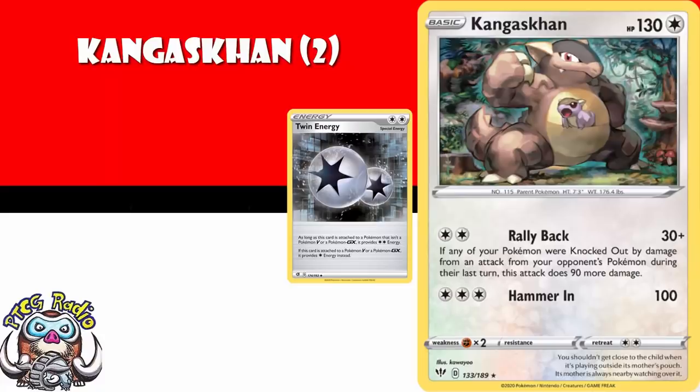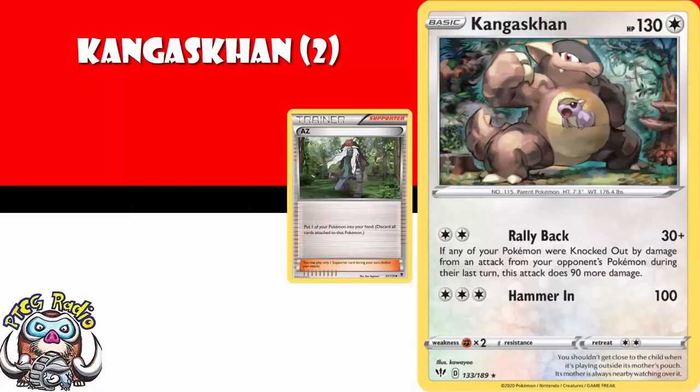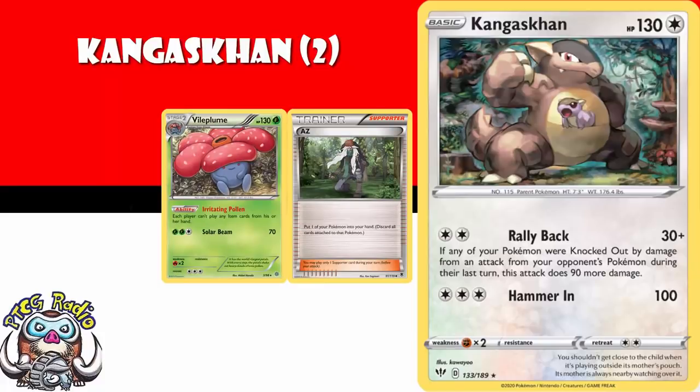Moving into Trainer Cards — you know my deal by now. As a general rule, I think you should just pick up four of each of the Trainer Cards. The classic example I always use is AZ. There were people for a long time saying you'll never play more than one or two of these, it's a one-off, you'll never need a playset. And then Vileplume decks got really big and started playing four copies of AZ so that you could pick up your Vileplume, play all your item cards, and then play it right back down again.